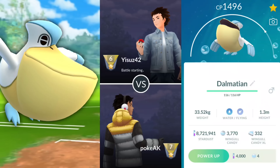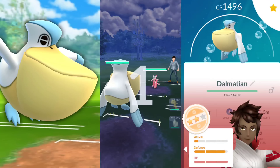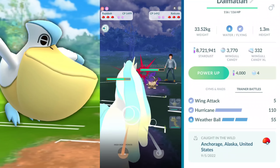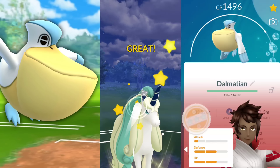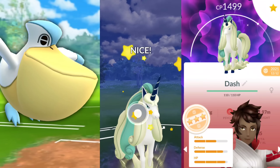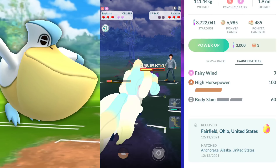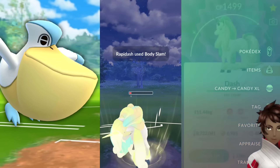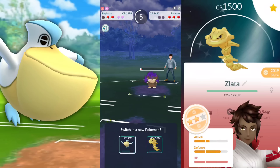Welcome back trainers. In this video we're going to be taking a look at Pelipper, one of the Pokemon I never really wanted to use because of its design, but we're going to test it out because Wing Attack did get a buff as far as energy gain is concerned, and it is a decent Pokemon. This team was recommended by one of my subscribers — shout out to you — so Pelipper lead, Steelix, and then Galarian Rapidash in the back. The Galarian Rapidash is going to have High Horsepower, and it comes in handy.